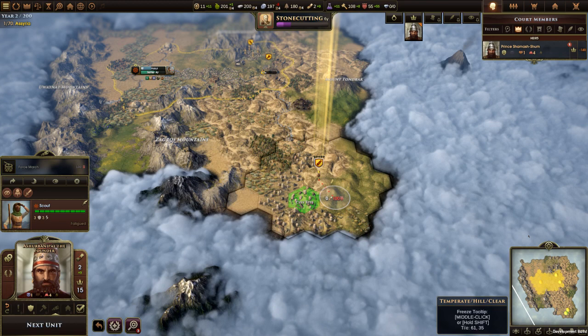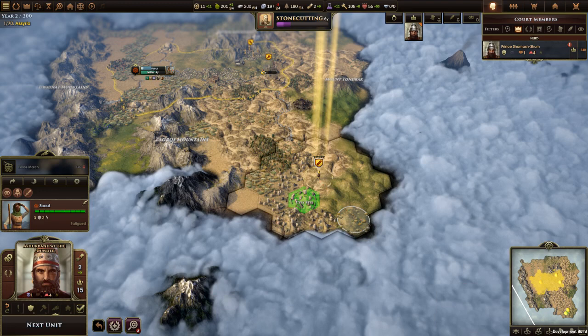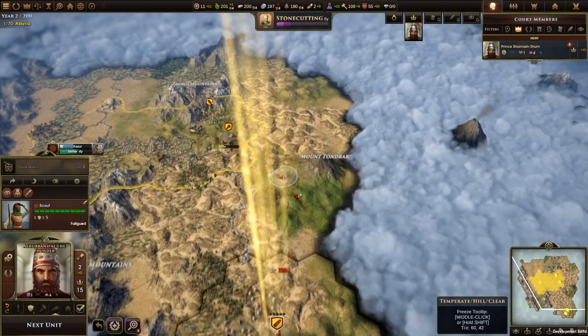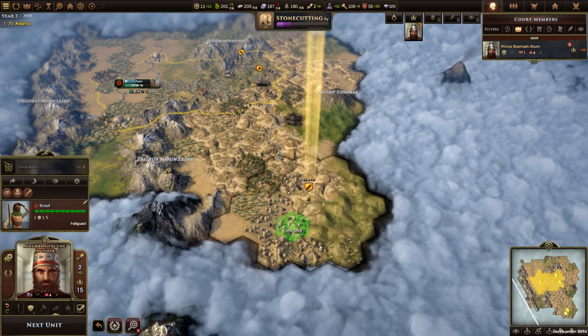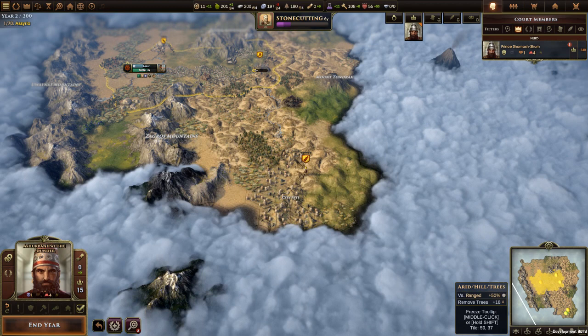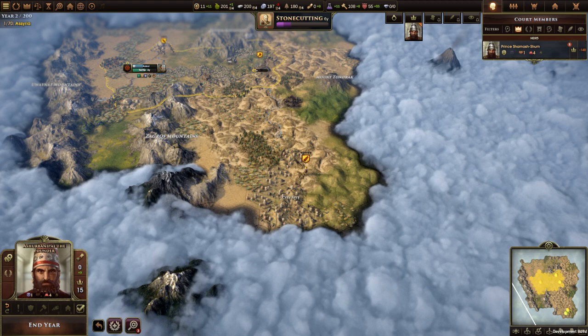My objective there was just to clear a path so the settler can get to the city site easily. Next turn I'll take the high ground and push the fog back to see what special resources site B has to offer, and then we're off to look for our second freebie city site. Based on the way the map is, I'm guessing it's either here or up here. I'm hoping it's along the river because that will auto-connect the city with the capital — but we'll see. To facilitate that, I'm going to use my slinger to start heading upriver while the scout looks around site B.